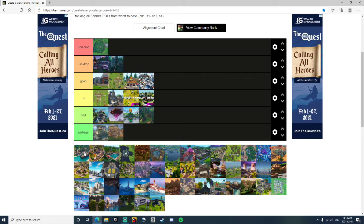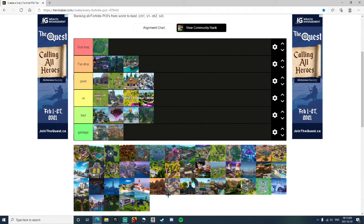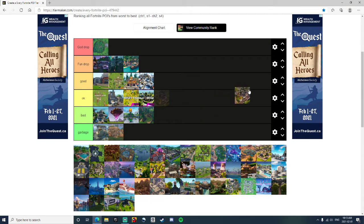Lazy Lagoon — I actually really like this with the pirate ship and the cannons when they were first introduced. It was fun to go there with the cannons, so I'm going to put it into Fun Drop. Lazy Lake — still in the game. People think this is Tilted Towers but it isn't. If you want to go sweaty drop you can go here, but now there's Salty Towers so it's kind of dying down. I'm going to put this into Okay.